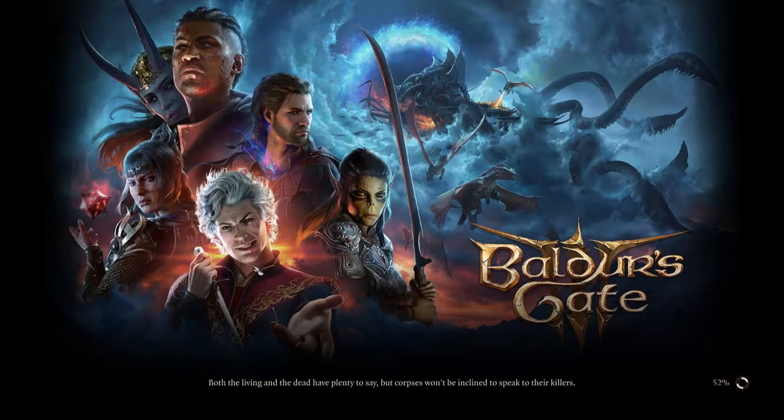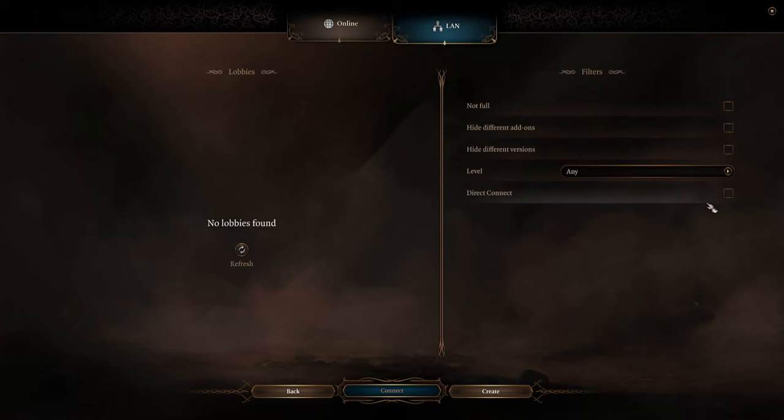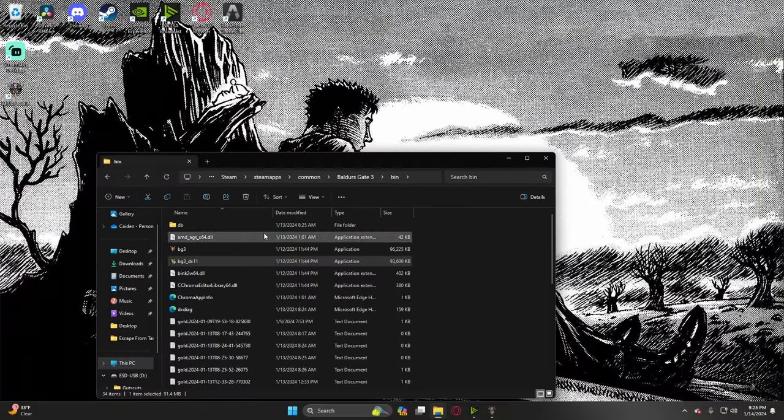Once the game is open, turn the audio down so you can hear me better. Now in the game, go to Multiplayer, then Create, and do Direct Connection. Copy the connection code to your clipboard, and then go back to the Bin folder.